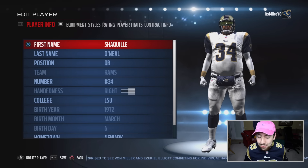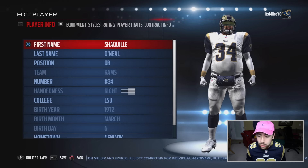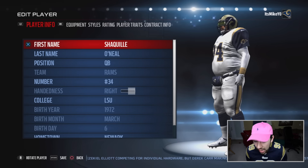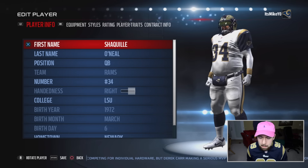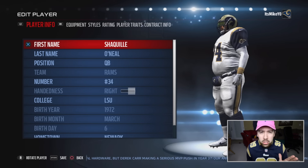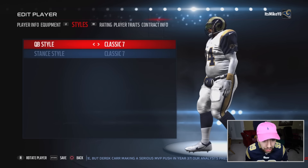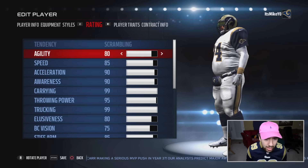So guys, this is what Shaq would look like if he was in Madden 17. We're playing it out like he's the quarterback of the Los Angeles Rams. I know he's got a little bit of a gut, and he's not really like that in real life, but I had to make him 325 pounds because that's his actual weight. I didn't make the ratings all 99s because I know you guys got your panties in a bunch whenever I did that, so I changed up the ratings a little bit.